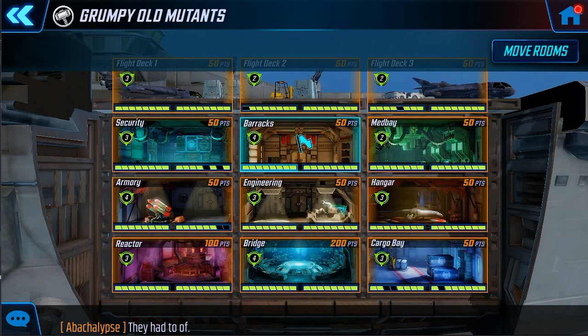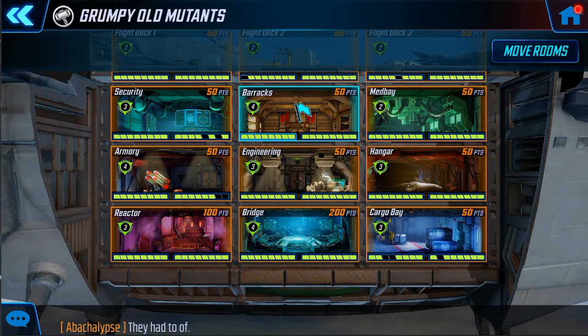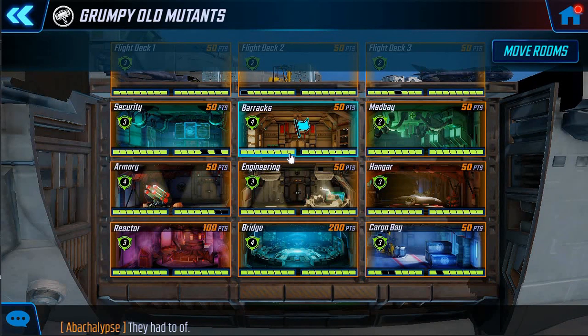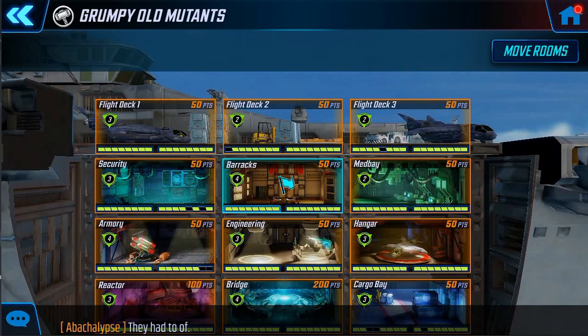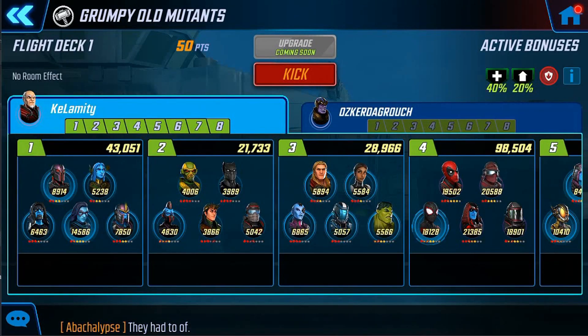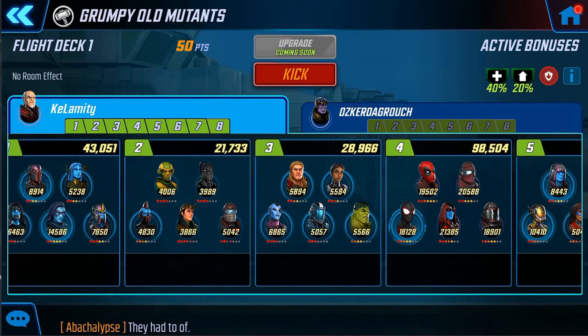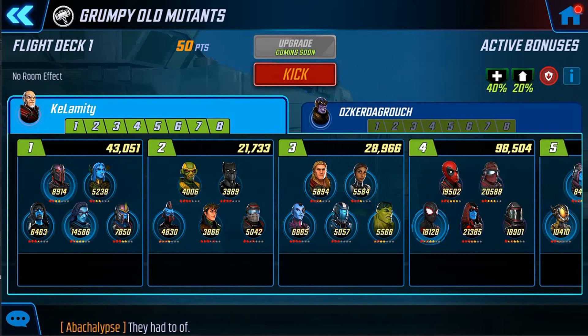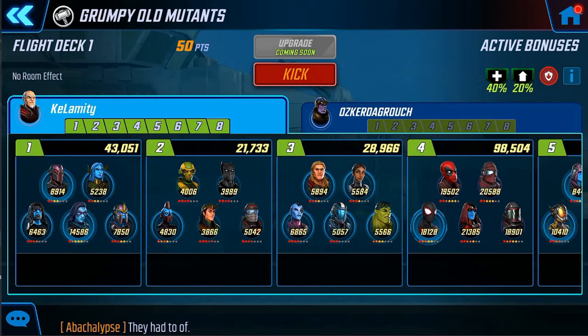Tied into room placement, how you set up your defense is obviously important. You've got slots one through four in each room where you can put individual teams. Depending on where you place those and what you want to do, that determines what happens. For instance, clicking on a flight deck, you can see someone has their defense in there. You might decide which teams go in which rooms. Some players — like this one who's a lower-level player — you might not want in a critical room. The flight deck costs 50 points to lose but has no room effects, so it's not as critical.